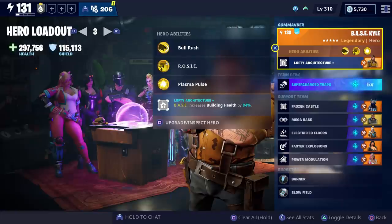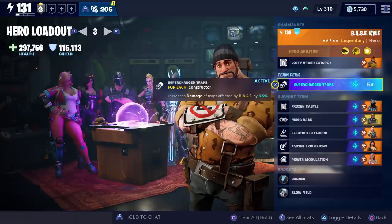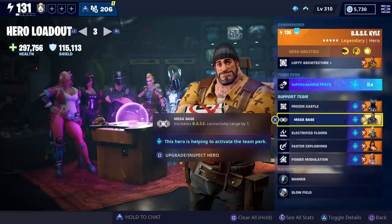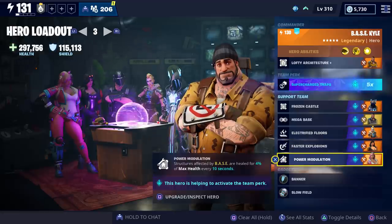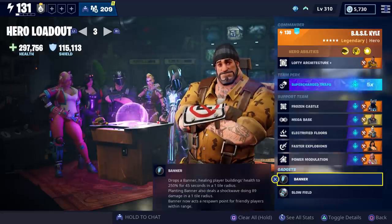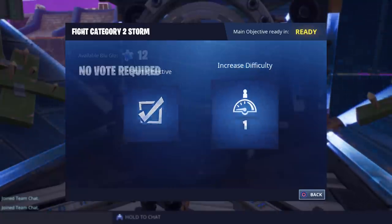We'll be using Base Kyle to increase our building health as well as the Supercharged Traps team perk. For our support team we have the Ice King, Mega Base Kyle, Thunder Thora, Demolitionist Penny, and Power Base Penny. For our gadgets we have the banner and the slow field.